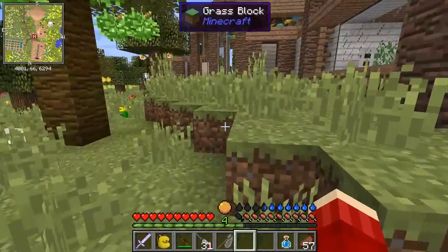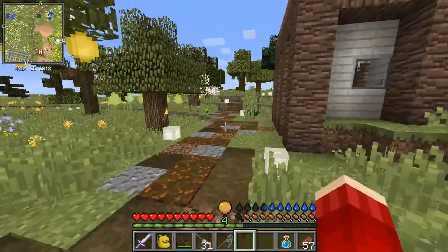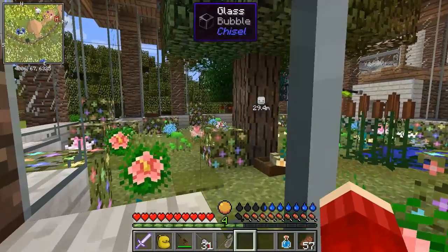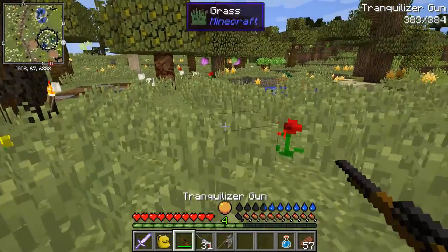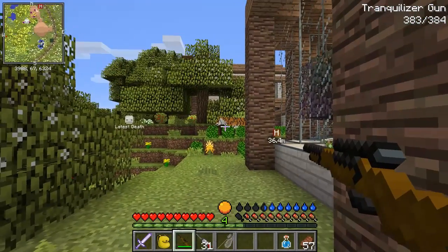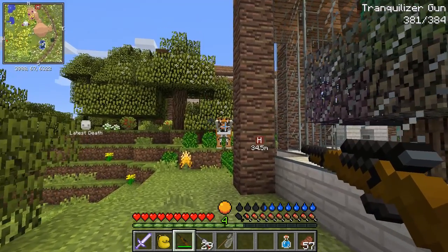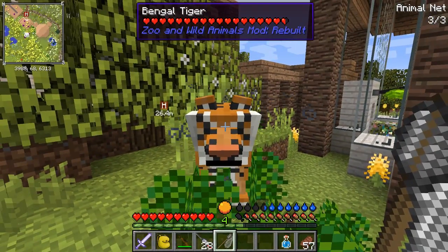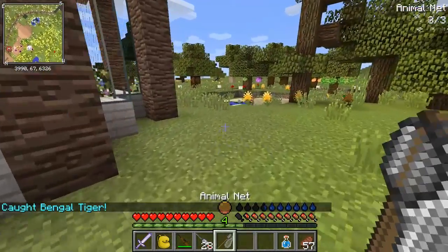Let's see where that tiger is. I'm going to go around the back here — I'm just hoping my wolves didn't kill it. Let's go over here. Do I see it? I see it! It's over by my death spot. It's caught in the net!